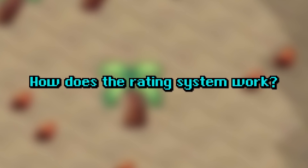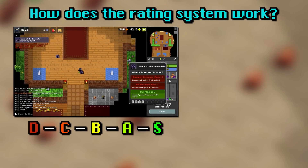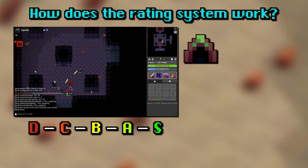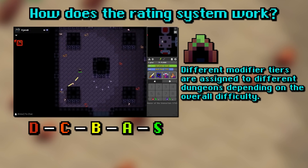So how does the rating system work? With dungeon modifiers there are 5 tiers of dungeons ranging from D to S. However, unfortunately you can't get an S tier spider den, as hilarious as that would be. Different modifier tiers are assigned to different dungeons depending on the overall difficulty.